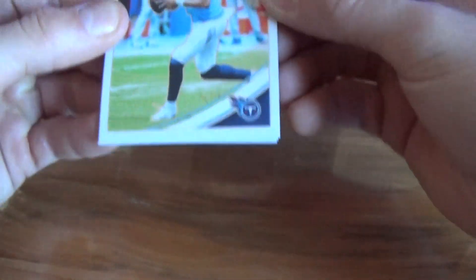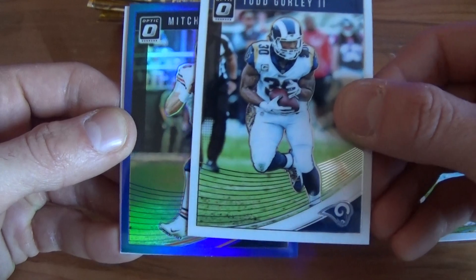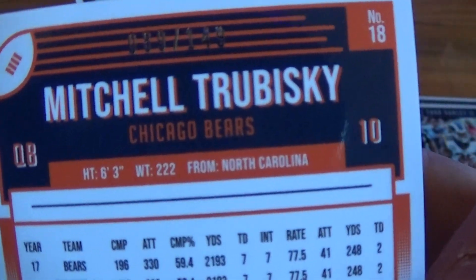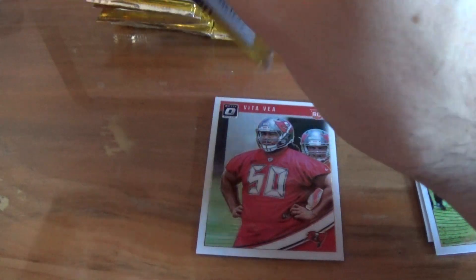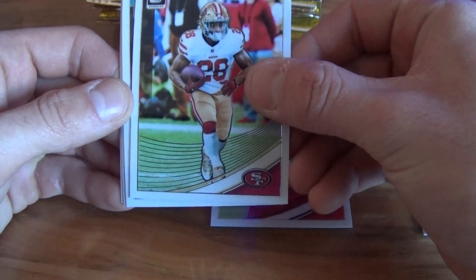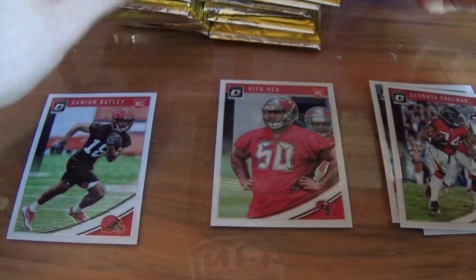The only thing I don't want is a hot box with four autographs of no-namers. Let's get into it. First pack — I think it's the same design as last year, maybe a little different. We got Marcus Mariota, a blue Mitchell Trubisky out of 149, a Vita Vea rookie. The rated rookies look a little different this year, and I think they brought back the downtown insert. We got Jerry McKinnon, Jason Campbell, Devontae Freeman, and a rookie of Damian Ratley.